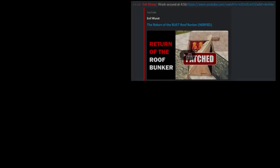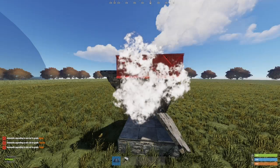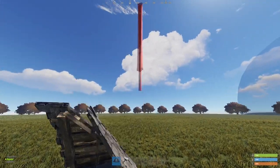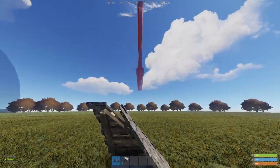If you watch EvilWurst Lab videos, or happen to have watched my video on the topic, you're familiar with the concept of inverse roof conditionals. Previously, this mechanism just made building around roof bunkers a little inconvenient, but as both Evil and I have suggested, it can also be used to enable a twig seal.